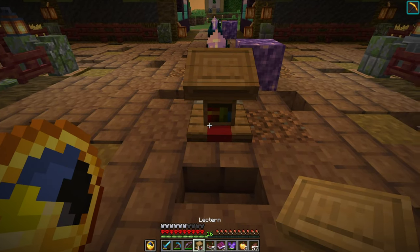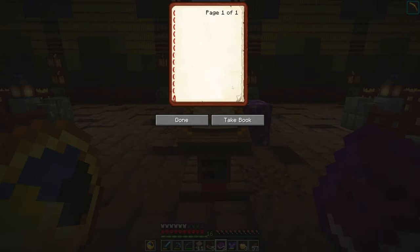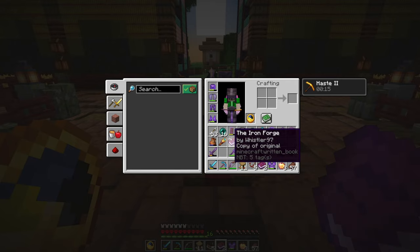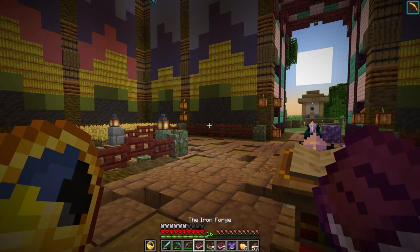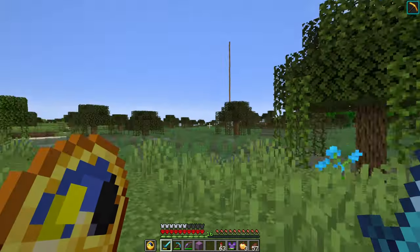The idea is that I can use Calibrated Skulk Sensors to send a signal wirelessly from the bottom of the farm to the top to deactivate it, by pushing pistons down on top of the pillagers in our scare spots. The pillager is going to be scaring the villagers we're putting into place for this farm. You can make the Calibrated Skulk Sensor look for a very particular and specific signal. If I put down this lectern and my Ironforge book - wait, there's only one page. I've ruined it. I need to kill more chickens.